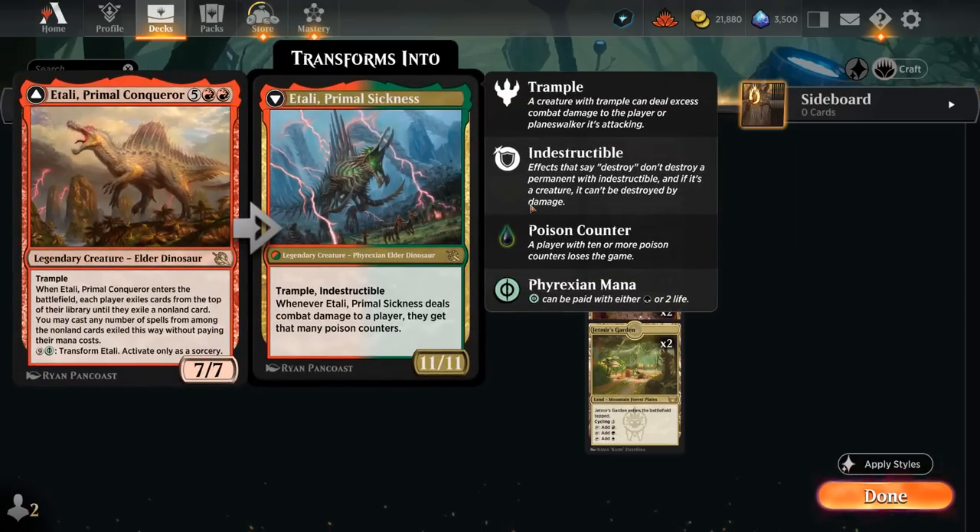We also have four copies of Itali, Primal Conqueror — the seven-mana 7/7 legendary trampling Dinosaur. When it enters the battlefield, we exile the top card of each player's library until we hit a non-land card, then play those cards for free. We can also transform it for nine mana plus a Phyrexian green mana into an 11/11 with Trample and Indestructible that deals damage as poison counters, potentially taking out the opponent in a single attack.